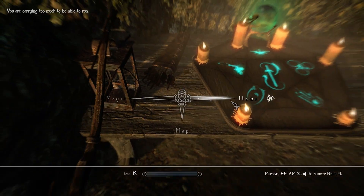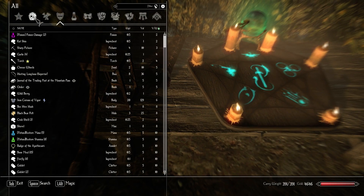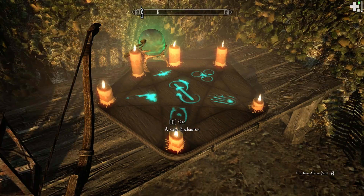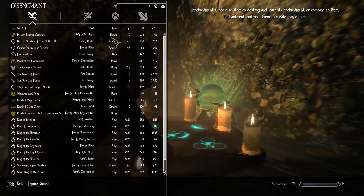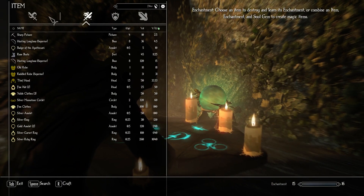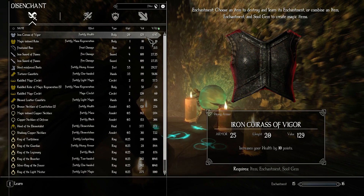Let's see — Deathspark. Do I know that? I'm carrying too much, yes, that's one of the reasons why I need to destroy them. So, Arcane Enchanter — let's learn. There's a thing above it, did you see that? So, Disenchant, that's what I need. Value per weight, 6.45 — that's exactly what I need.